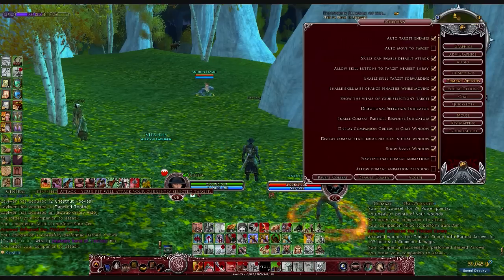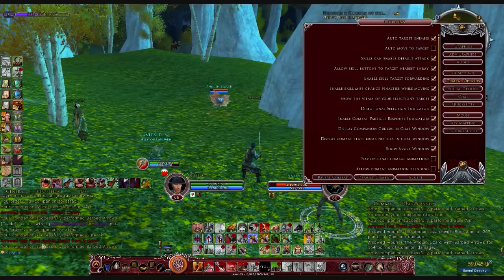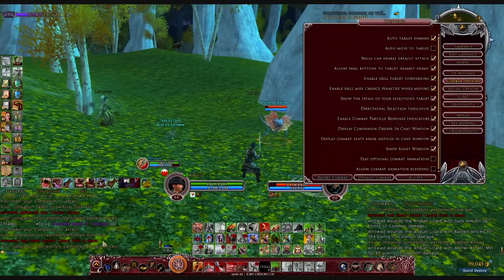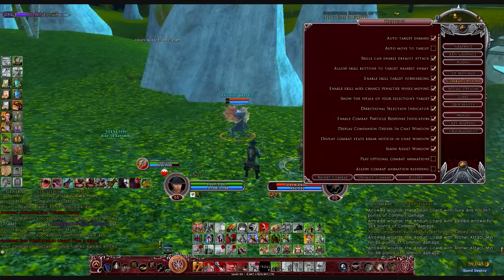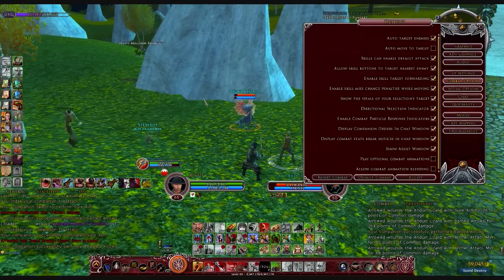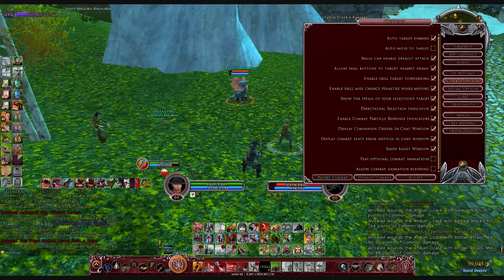So for example, if I initiate my pet to attack here, you'll see in the combat log: Aeroid has freed the Anduin Lizard from a daze. So it will tell you exactly what is happening, and it can be really helpful for your combat log to identify any issues during a fight when you're trying to pin down a strategy.